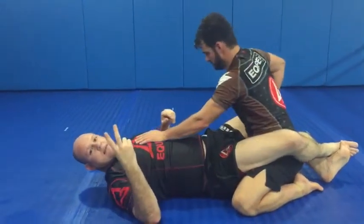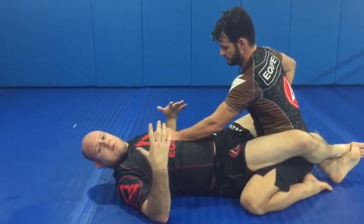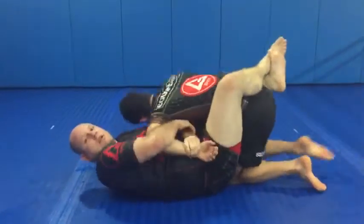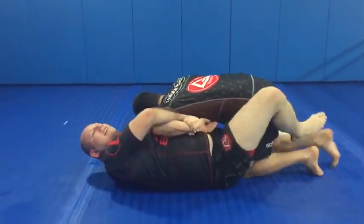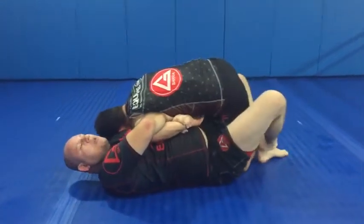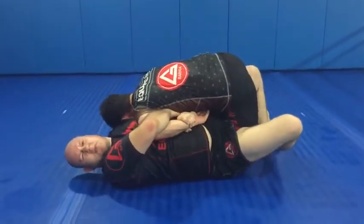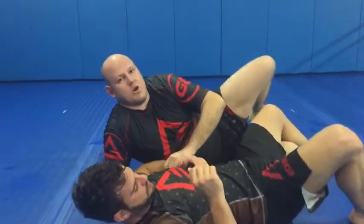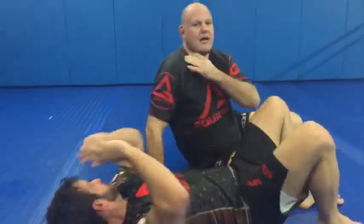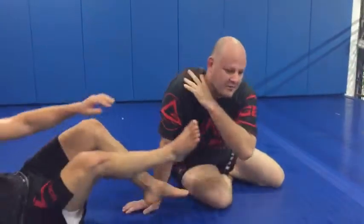The two big takeaways: first, wait until he profiles to get that grip in. Second, as you give him the pass, block his base — don't try to take him from the side. Get underneath him in order to take him over, and stay connected throughout the sweep.